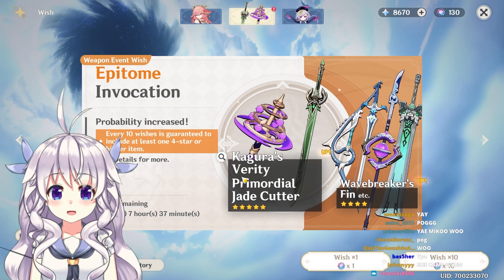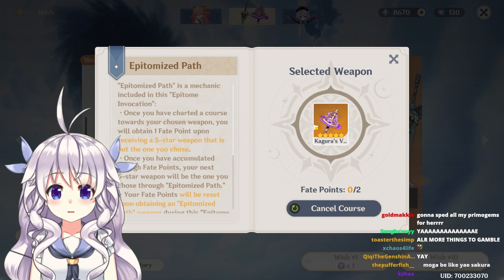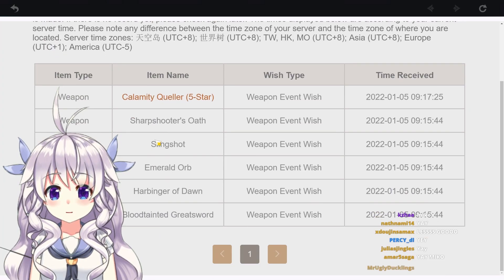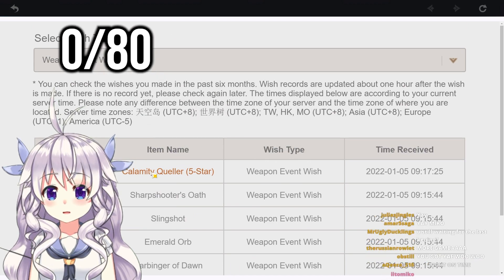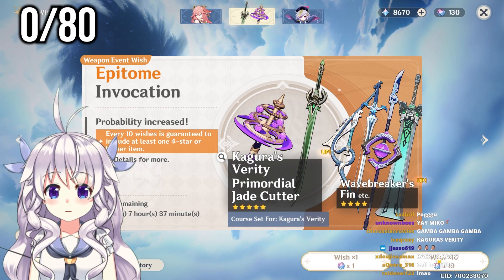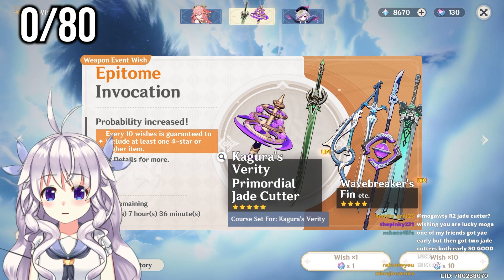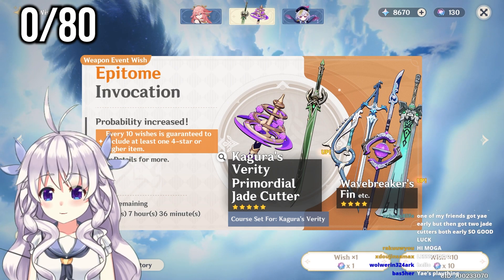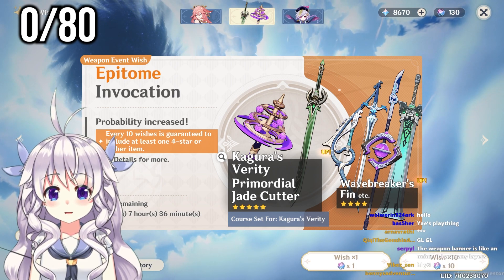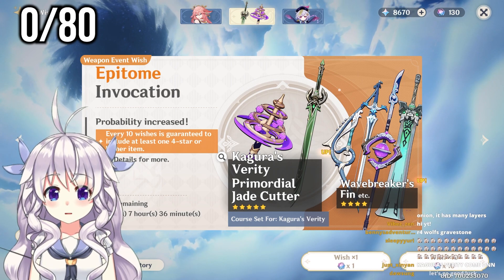Now I would like to go for Kagura's Verity. Epitomized Path — gotta make sure we do that. Chart course, all good. Let's check history real quick. We're literally at zero. Calamity Queller — kind of scary, but easy to keep track at least. Come home, Kagura's Verity — doesn't have the same ring to it as when you're saying that to a character. R2 Jade Cutter. I would prefer just getting the weapon, not another Primordial Jade Cutter.